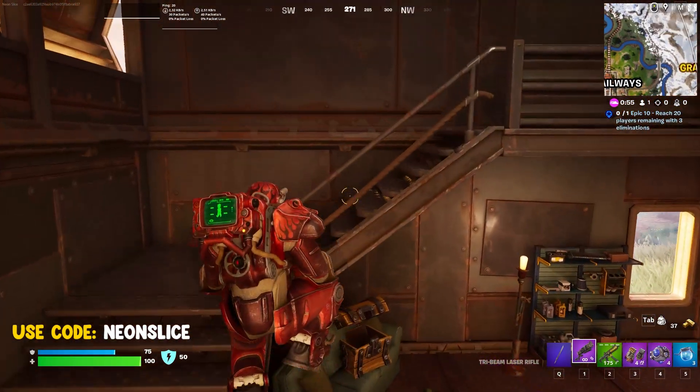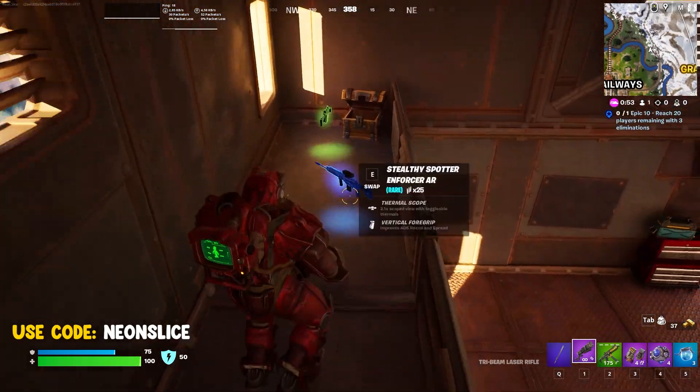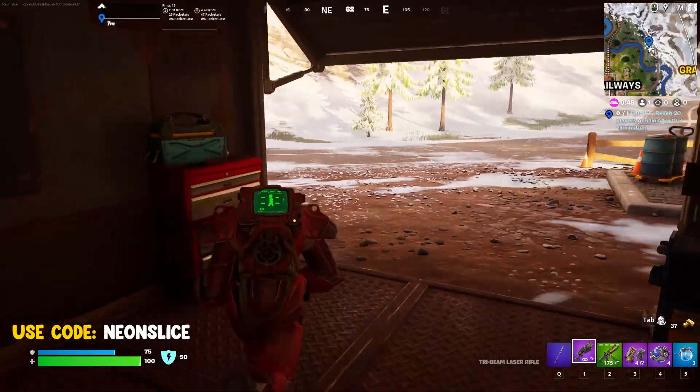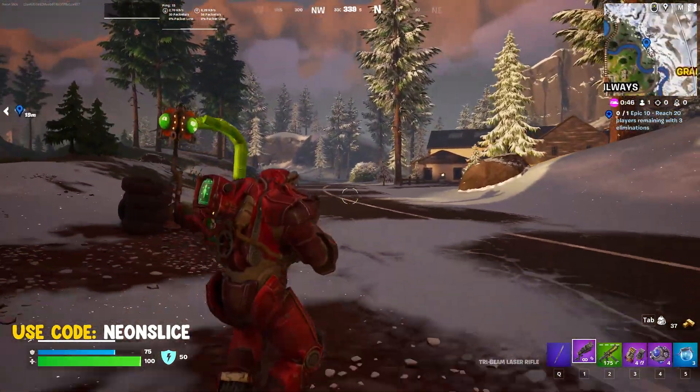This weapon drops from any container in the game — any chest. You can find it in regular chests. I just found it in this chest right here, no specific location. This is what it looks like.